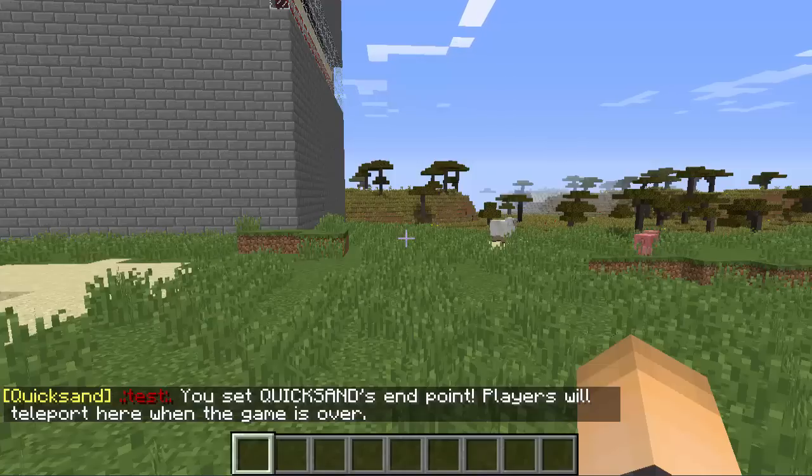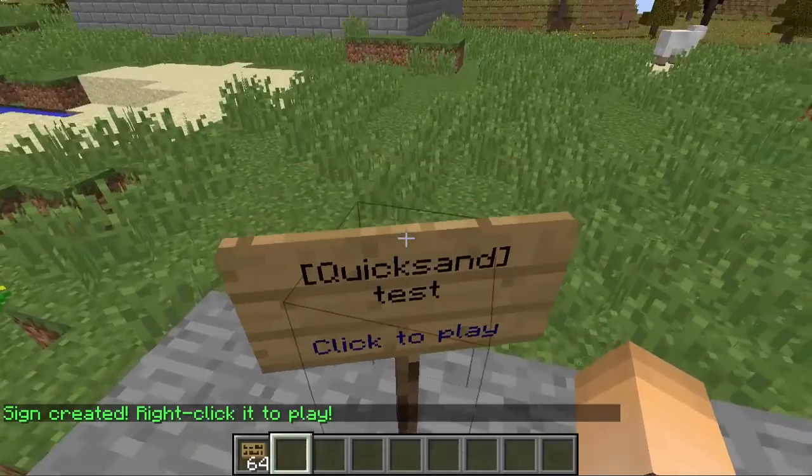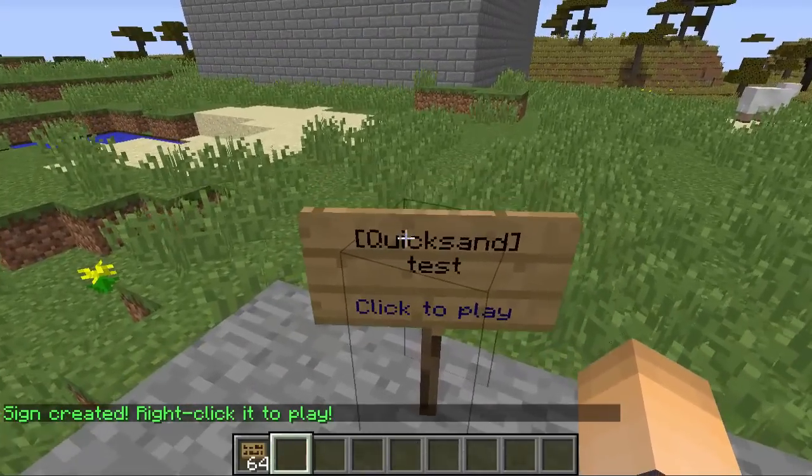Now the last thing we're going to do is create a join sign. Just place it down, and on the first line put bracket capital Q for Quicksand, then close bracket — so just [Quicksand]. On the second line type the name of your arena. That sign is ready to be clicked on and the game is ready to be played.